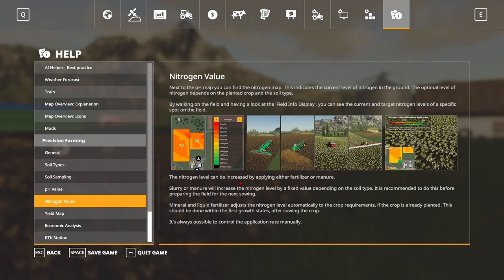Slurry and manure will increase the nitrogen level by a fixed amount, depending on the soil type. It is recommended to do this before preparing the field for the next seeding — obviously you don't want to spread manure on growing crops. Mineral and liquid fertilizer adjust the nitrogen level automatically to the crop requirements. If the crop is already planted, this should be done within the first growth stages. It is always possible to control the application rate manually.